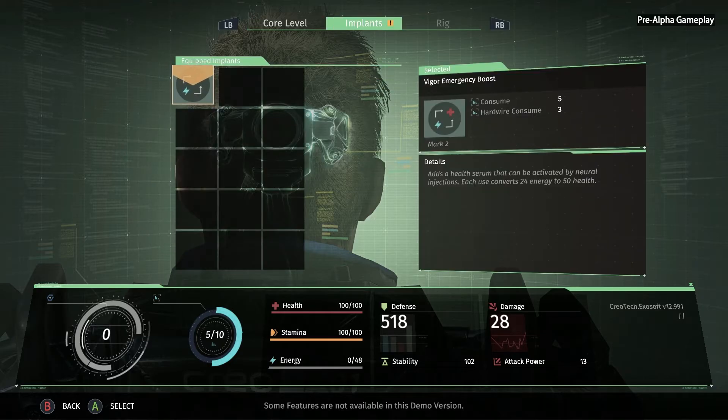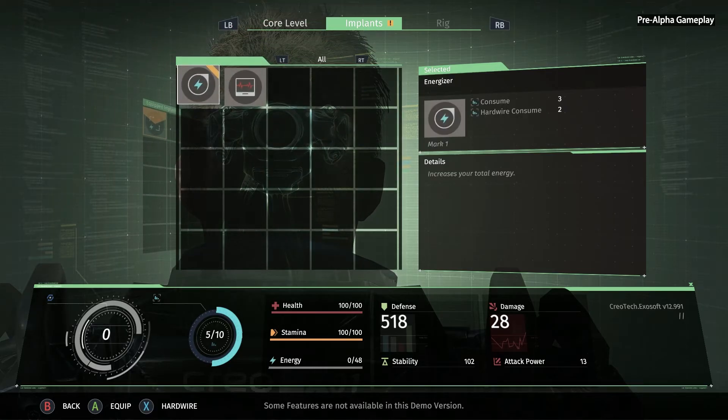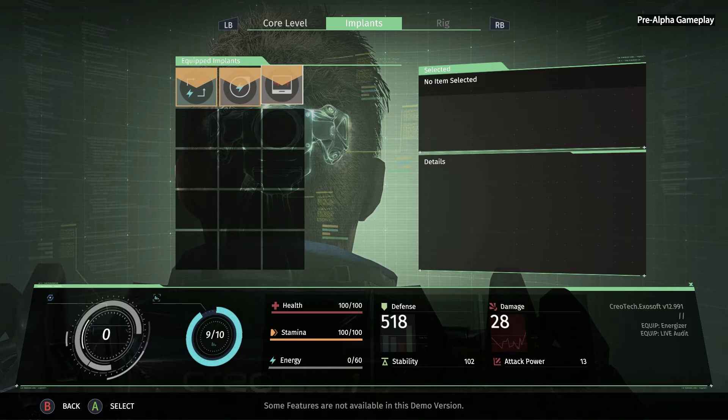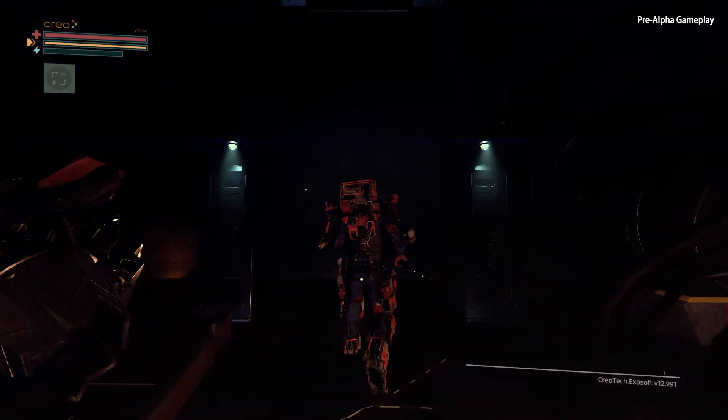We can use tech scrap at the med bay to level up our core power. Right now we don't have enough for a full level up yet, but that's okay because we've banked that tech scrap so we don't lose it when we die. We also have implants — implants can have passive benefits, or they can be active injectables to recover health when you're low. All implants use different amounts of core power, so as you play the game you really have to balance the core power requirements and your total core power against your personal gameplay style and the effects you think are most important.